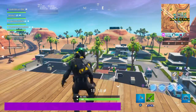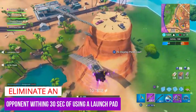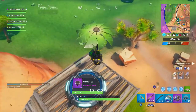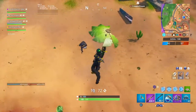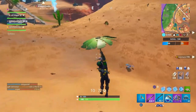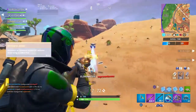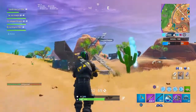For the third prestige challenge — eliminate an opponent within 30 seconds after using a launch pad — you only have to eliminate one person. The best bet is to use a launch pad, and if there's no one around, dive back in and use the launch pad again until you see someone close to you. Once you've got someone in your sights, head over there, eliminate them, and you get this challenge done.